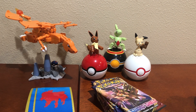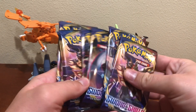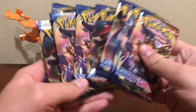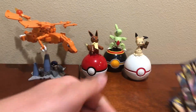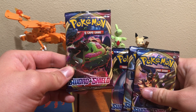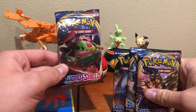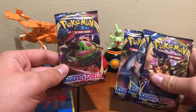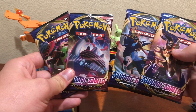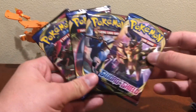Hey everybody, it's Nate. I'm back with another Pokemon TCG Sword and Shield pack opening. I have eight Pokemon TCG blister booster packs. Quick note: from my last video, I mistook Gigantamax Snorlax as a Torterra — putting that to rest right now. This expansion also features Gigantamax Lapras, Zacian, and Zamazenta.